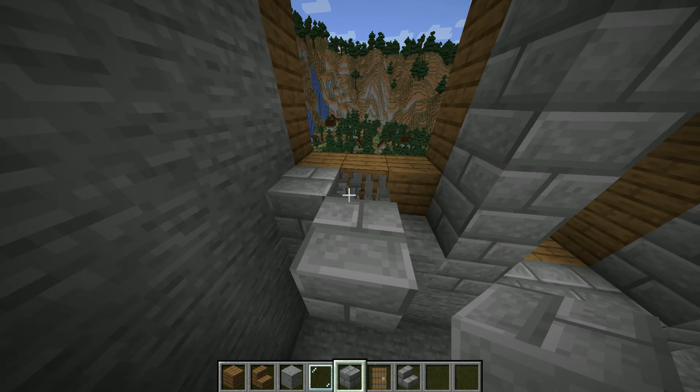Now come back to the first layer and just do the same thing on here, but only do it for a total of 3. On the first layer, go ahead and dig out the ground and put in these stairs. It adds a nice little texture on the ground, and it makes it look a lot better too.